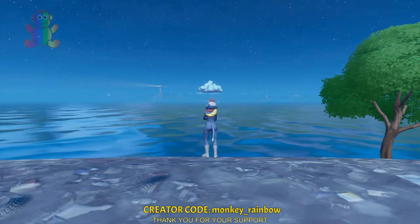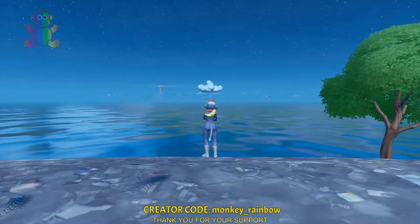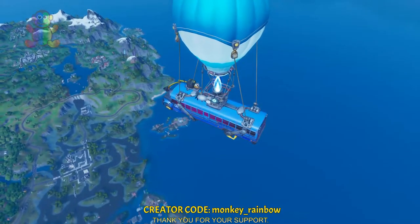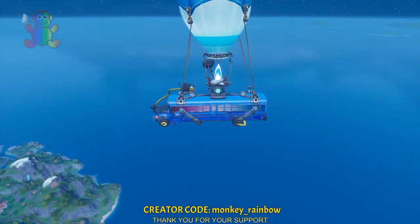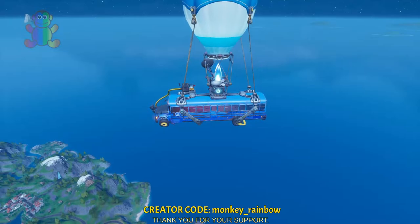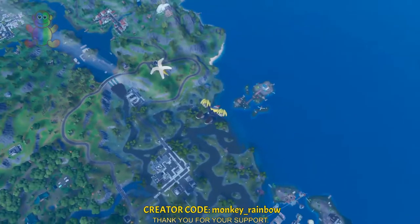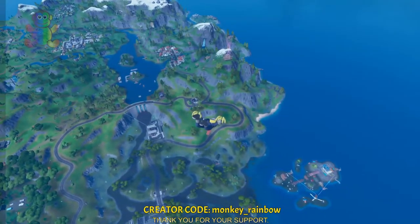In this video we are gonna take a look at the new location of the ancient spaceship in Fortnite with the new update. Remember the last time we did about this spaceship, we launched it and it was gone. The new update in Fortnite shows us the new location of the spaceship and I will show it to you in this video to find exactly where it is located.